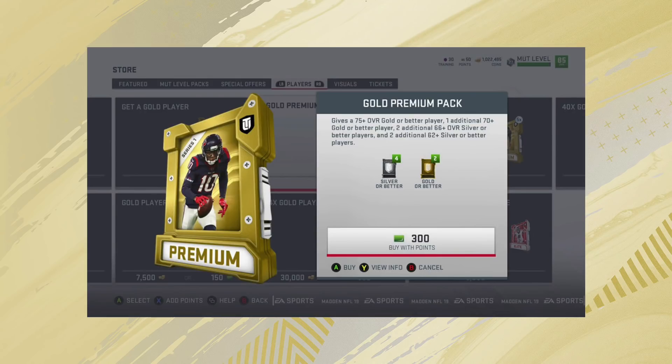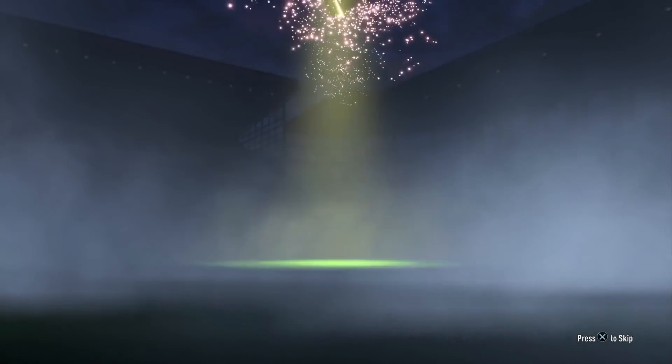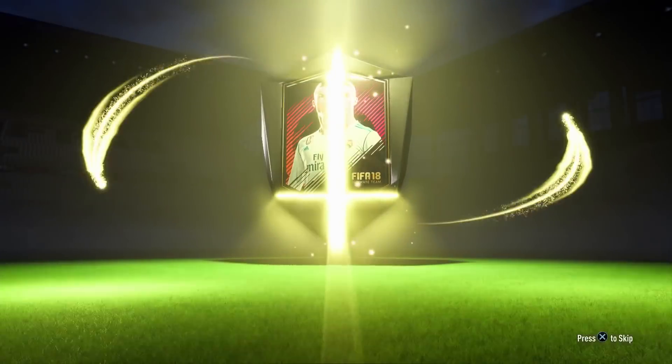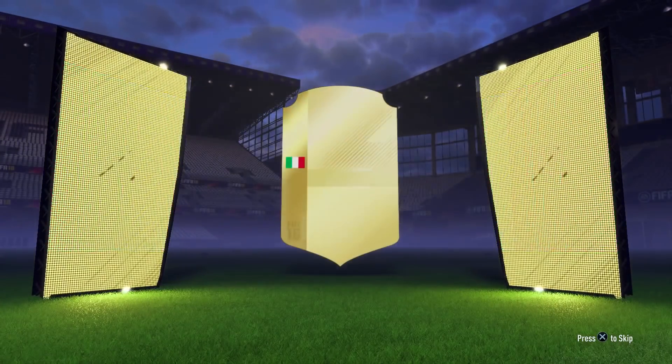I'm not too sure about the percentages — those were just examples, they could be a lot lower or higher. But in my opinion, if EA are actually going to reveal these, I think they could just increase them. For example, if last year the chance of getting an icon card was five percent, obviously no one knew — only the people working at EA.